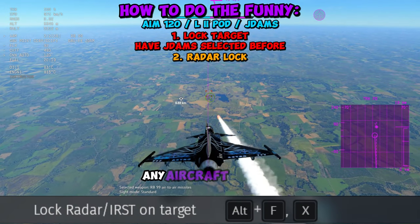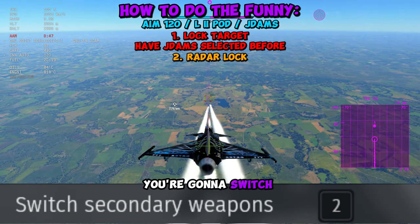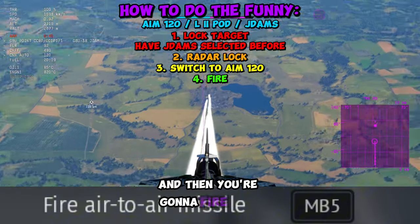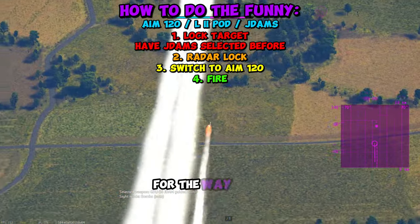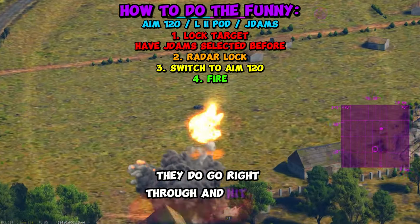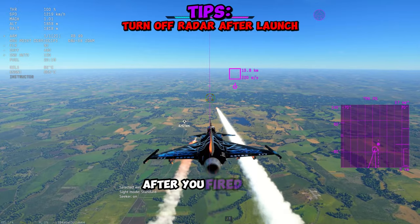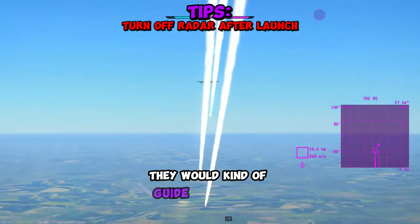You then want to radar lock any aircraft about 8 kilometers or further away from you. Once you have your lock, switch over to your AM-120s and fire them. It's pretty much just chance due to the way multipathing works — they can implode before impact, but sometimes they do go right through and hit the enemy. We did find some success when you turned off the radar lock after firing; they would guide a little bit better.